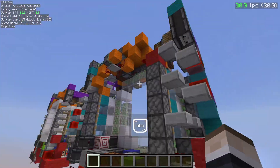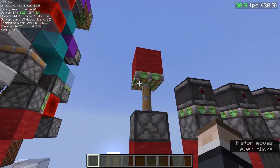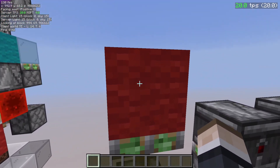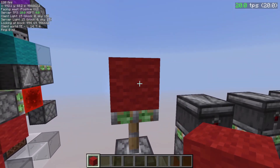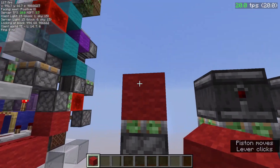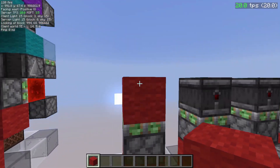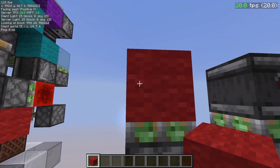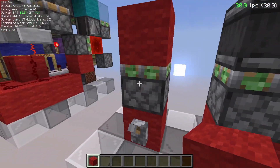Now let's get into the technical side. That piston will take one tick to extend, but the block will arrive at its destination 1.5 redstone ticks after the piston is powered. You need to remember that. This block will arrive back here 1.5 redstone ticks after the piston is depowered. Although the piston retracts instantly, the block takes 1.5 redstone ticks to arrive — that's 3 game ticks — whether the piston is powered or depowered.